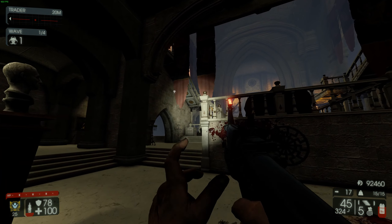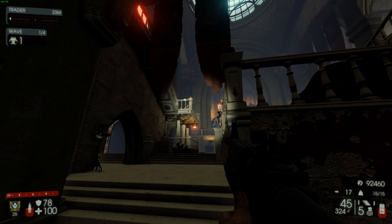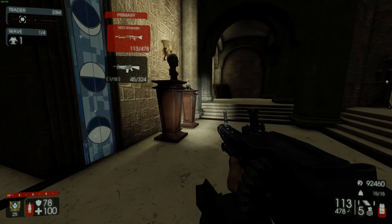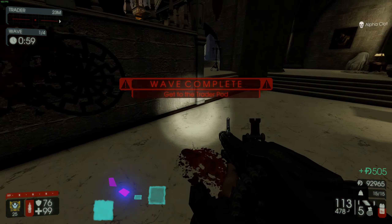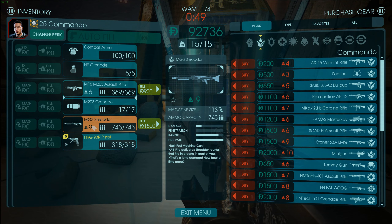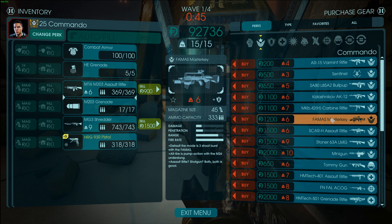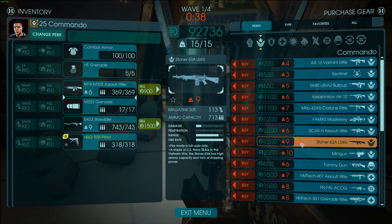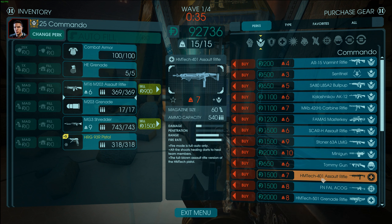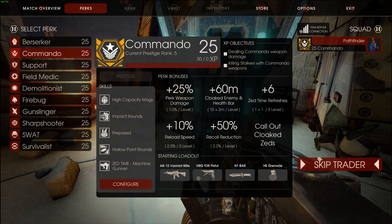Just gonna whoop him with my M16. Now, there are going to be better weapons than the MG3 — like the FN FAL which is gonna be better for damage. There's gonna be the FAMAS, basically no recoil and a lot of damage. You got the SCAR, the STONER, the HMTEC-41 — which is for healing as well. So it really just depends on your playstyle with the Commando.